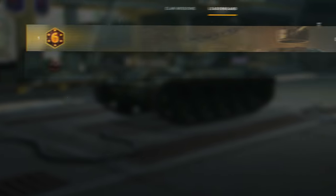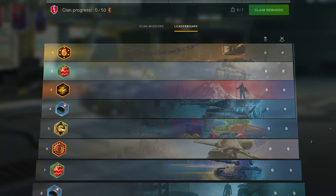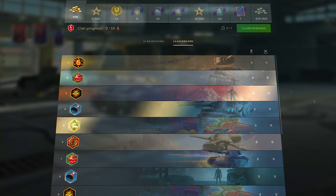It's rare when an update comes without anything eye-catching, and Update 7.6 is no exception. On the leaderboard, clan players will be able to boast about not only their achievements but also their profile backgrounds.